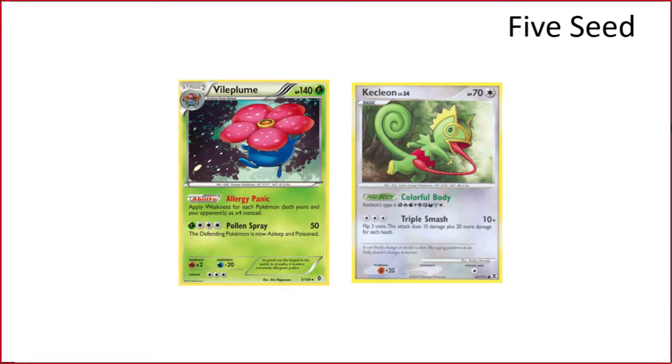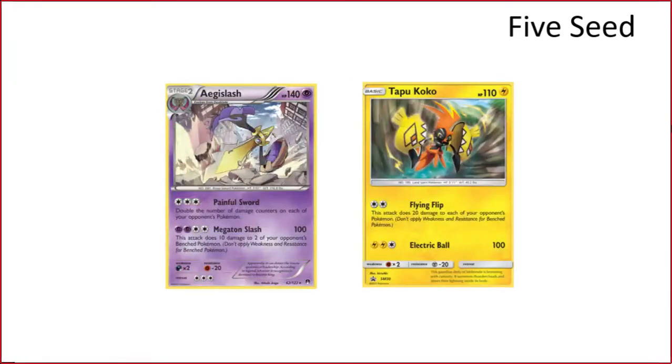Aegislash BKT: this one is built very similarly to Spread. The difference is Dust-Nor can target down a specific Pokemon to kill whereas Aegislash will ramp up the damage more, so Aegislash will do more total damage but Dust-Nor has more versatility. That's why this is a five-seed — it's going to lose to things like Rough Seas or any healing to keep the attacker fresh. The Dust-Nor version will be better but this one will be a lot more fun.